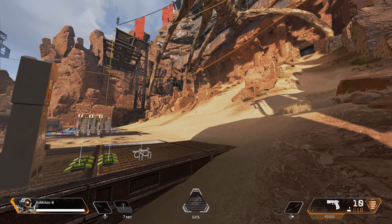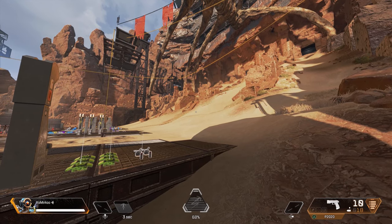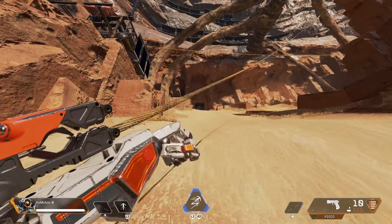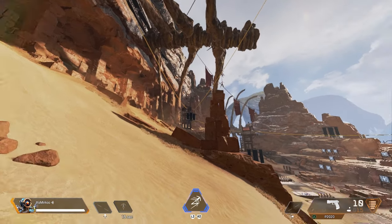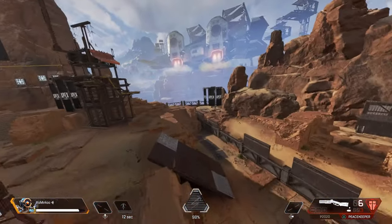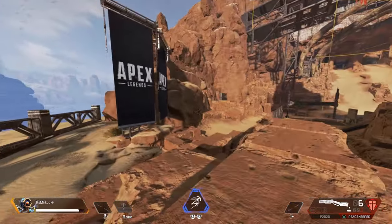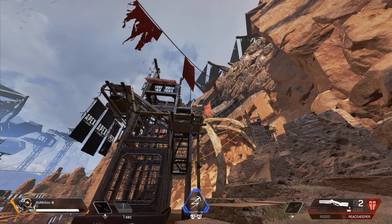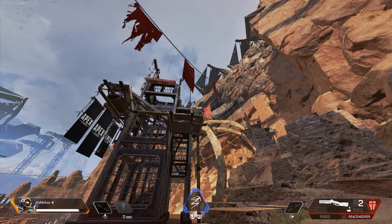When grappling, if you move your look controls — the right stick on console or your mouse on keyboard — past 90 degrees of where the grapple is latched onto, it will take you off the grapple and disable it completely. The important part is that whilst grappling, you want to get as close to 90 degrees as possible, because the closer you are to that cutoff point, the faster your momentum will be when you latch off.